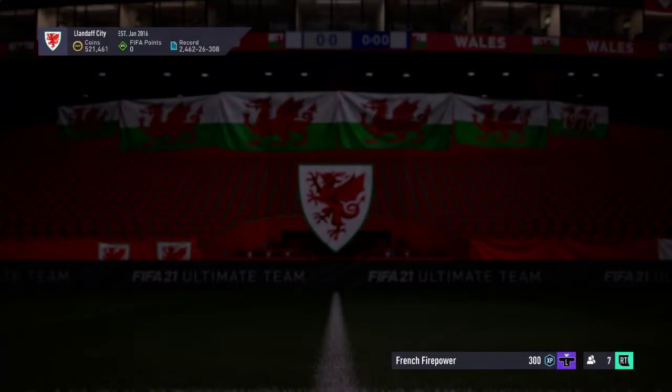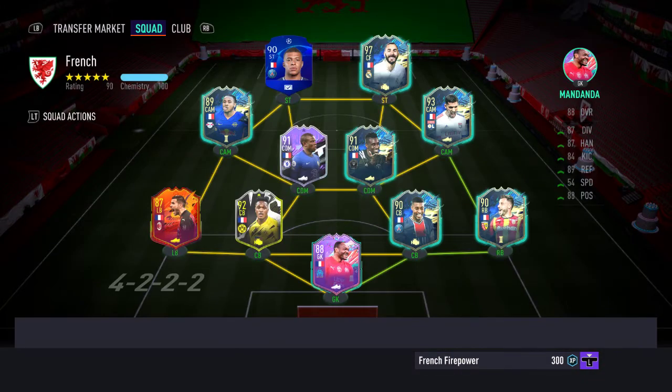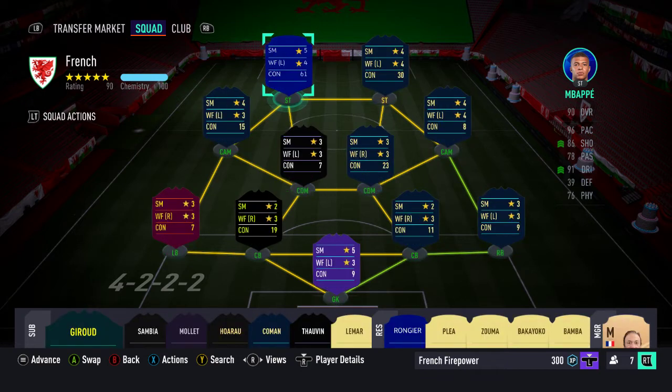The squad I'm going to be using is basically a French squad. Most people will have picked up French players as they've gone through the game, and due to their nationality their chemistry will link pretty well — it's just about getting the right formation. I've got the Kante and the Hernandez from the Futties SBC where you turn in an 84 rated squad and get a choice of players. The front four have four-star skill moves at least and three of them have four-star weak foot, which will help with the objectives.